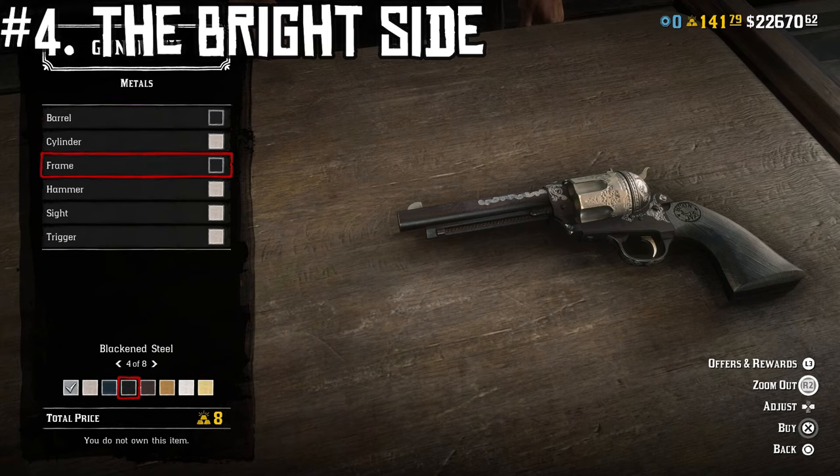The barrel and frame are blackened steel, but then we're going to make the cylinder, the hammer, the sight, and the trigger all nickel plated, and I just think it has a really nice contrast so you can see all of the smaller parts. The cylinder, hammer, trigger, and sights all have that nickel plating, but then just the core base of the gun is all black, and that really contrasts well against that silver inlay. Having the silver inlay on top of the nickel for the cylinder — I think that really pops. That's why I genuinely like this design.